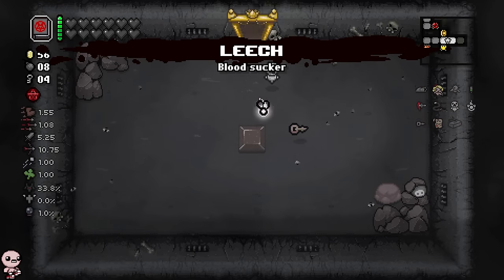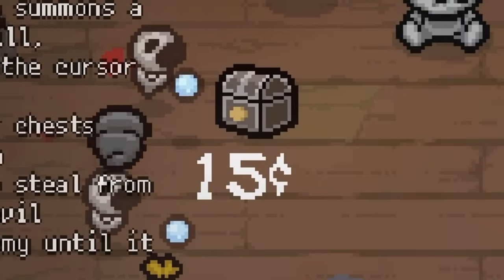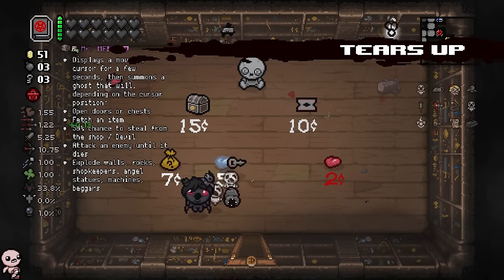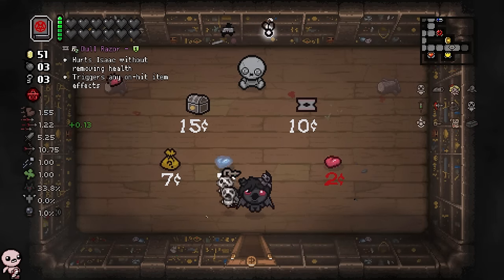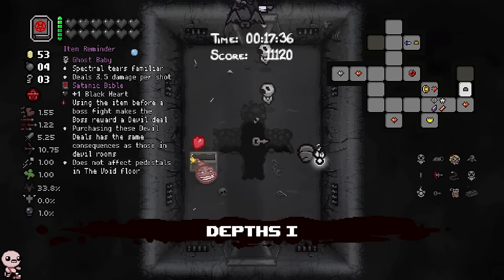Bobby Bomb or Leech? Leech is cute, so I'm taking you. Get a Ghost Baby by doing this — we got a second one, actually. And then the Mr. Me is kind of insane. I got a tears up as well. I want to keep Satanic though, just because I keep getting devil deal items and I think that's more fun. I may even be able to snag myself a Boss Rush.